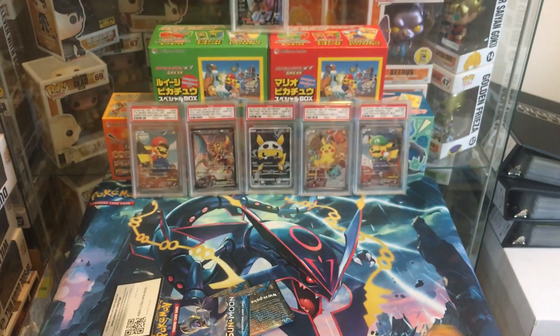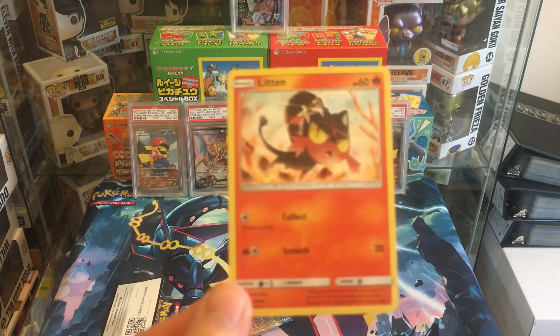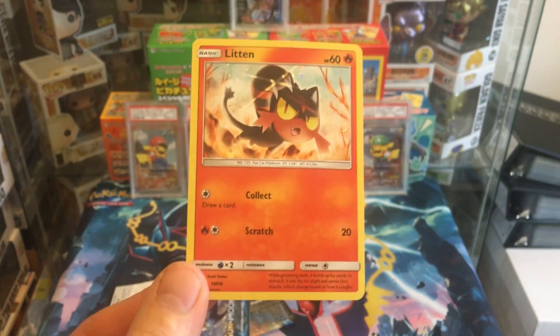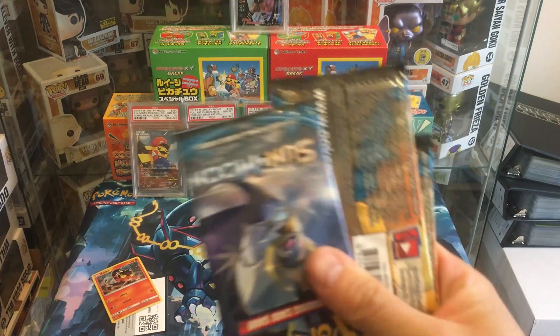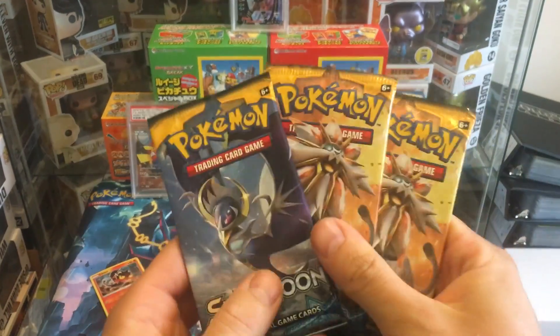There's the code for the Litten — it's not overly good for anything really, but it is a pretty cool holo, so it's good for the collection. We have three packs to open, currently bottom with 10 points, so we've definitely got to win and pull something worthwhile.